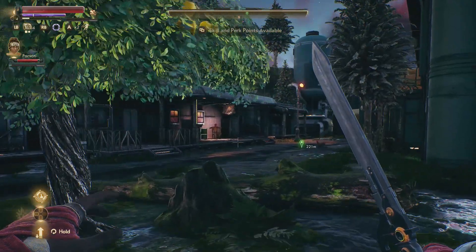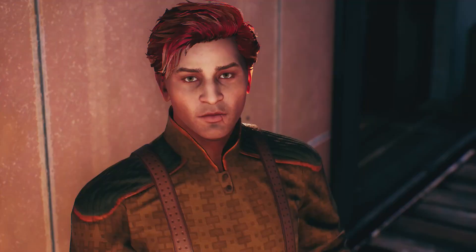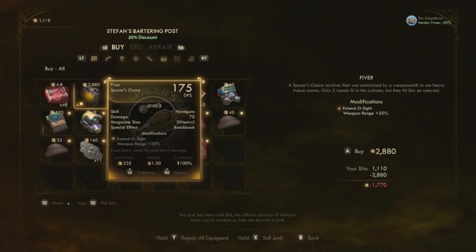The next one is the merchant in the botanical region or settlement. Go over to him and he will sell you the revolver — it's called 5R. It does 175 DPS and knockback damage, so it's a little bit better than some of the other stuff you've been seeing, but maybe not worth 2,800 units.